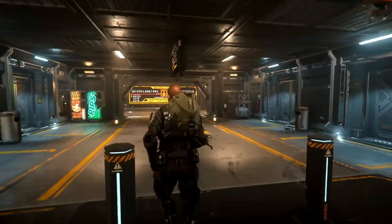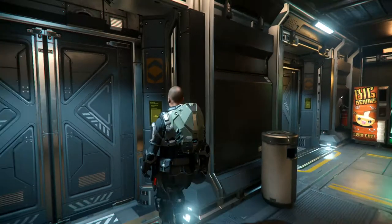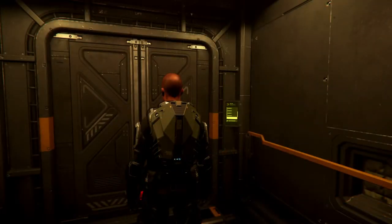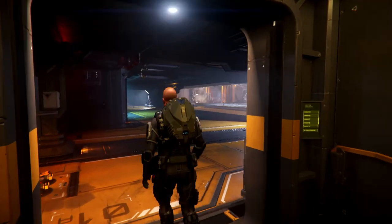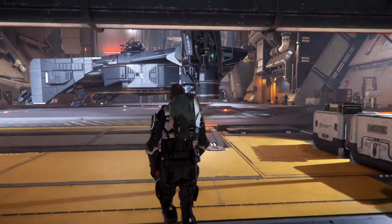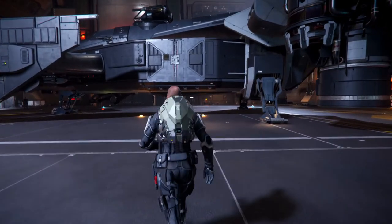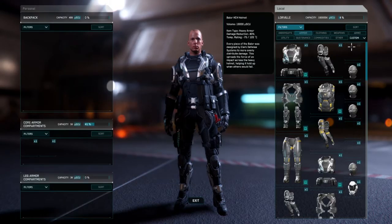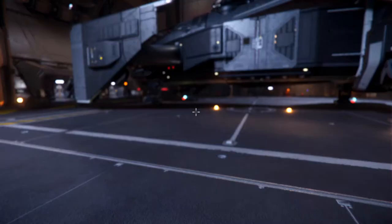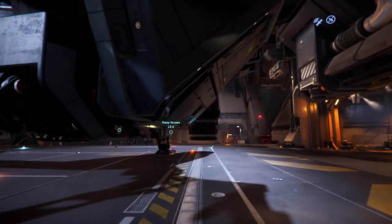Let's head down to the hangar. Depending on the ship you have, if you're in a large hangar with a large ship, you'll land inside a hangar. However, if you have a small ship like the Cutlass Black, you are almost certain to land outside in the vacuum of space. Make sure that you put your helmet on — go to your inventory, locate a helmet, and place it on your head. Once your helmet turns on, you'll get a HUD that shows your oxygen or any damage.